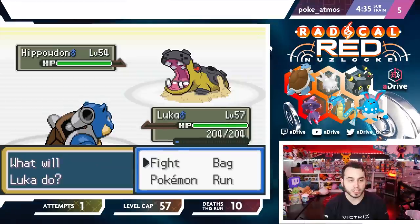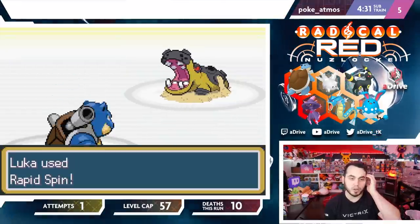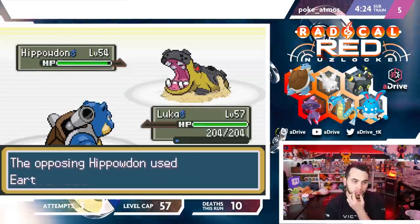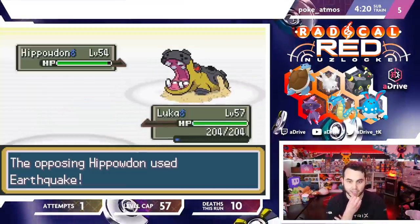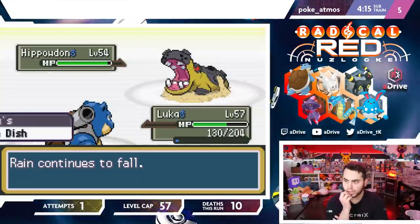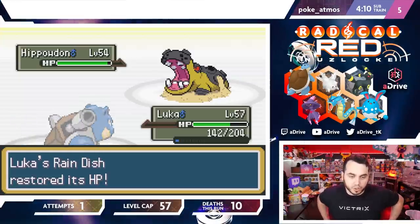If he goes Polteageist here though, I'm going to be really annoyed. I get the Rapid Spin off — I'm assuming he's going to Roar. Please Earthquake me; I would be so happy. He Earthquakes! Oh my god, that's actually incredible — that did so much more than I thought. It's max attack, that's why. I get Rain Dish and Leftovers, so that allows me to take multiple hits.